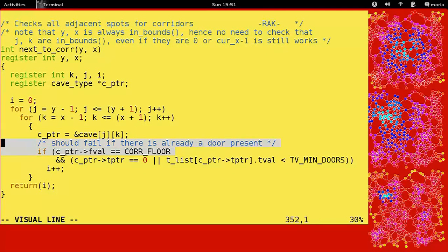So we check a box around ourselves to see if we're near a corridor. If the floor is a corridor floor and there's no treasure there, or there's just a door there, then yeah — i plus plus. And we don't break; we just keep going around checking for the number of corridors we're around.